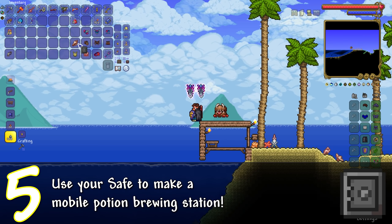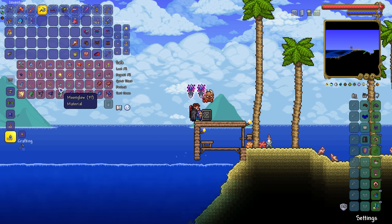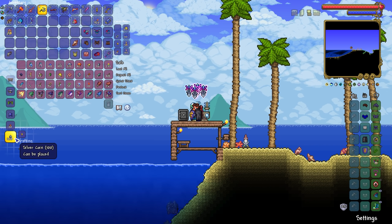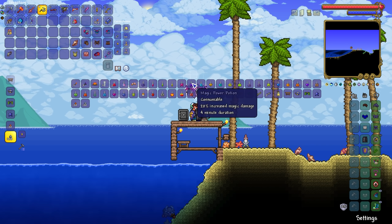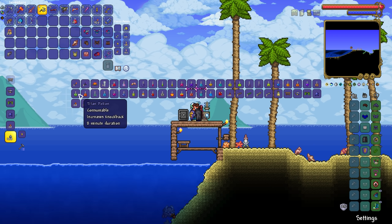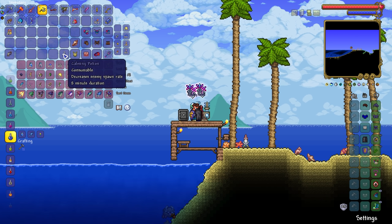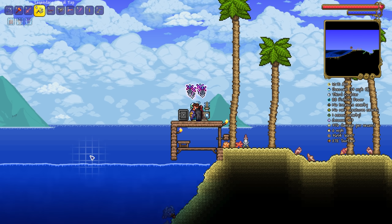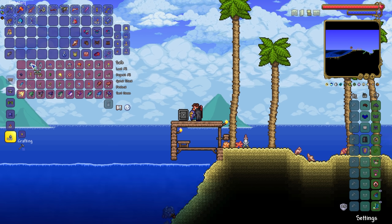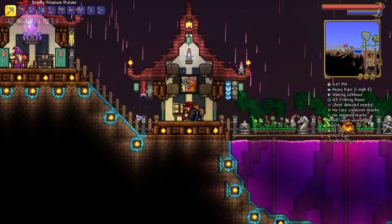Number five: want to make potions on the move? Make a mobile potion crafting safe. You can buy the safe from the merchant after Skeletron has been defeated, and at that point you can also find an alchemy table in the dungeon. Split your potion ingredients and put them in a safe along with an alchemy table so you can make potions on the move — that way you don't have to travel all over the place. It's a pretty simple tip, but one I swear by on all of my playthroughs.